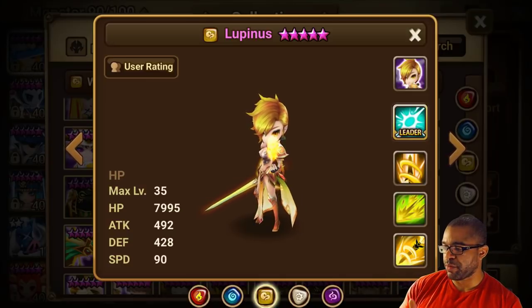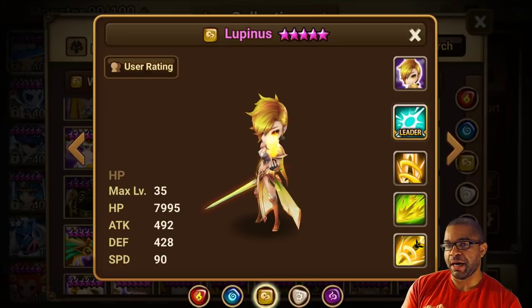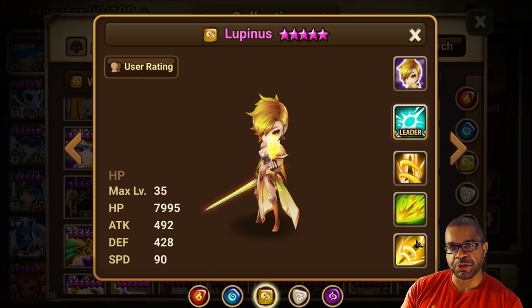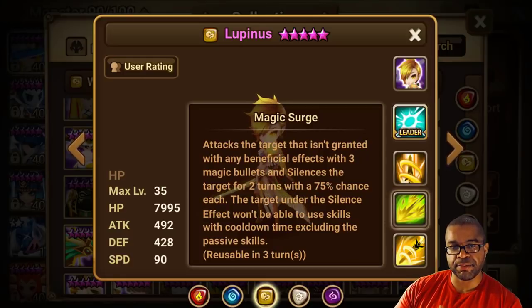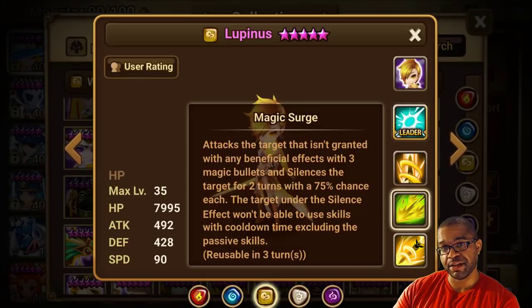We're really excited about the attack bar reduction and the slow, but one thing a lot of people underestimate — especially when utilizing a unit like Beretta with a high attack bar reduction skill — is that if it fails, things can get a little crazy. This is where Magic Surge is super strong for the TOA Hard bosses: being able to silence these bosses and not allowing them to use their second and third skills is the bread and butter of this unit.